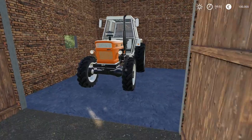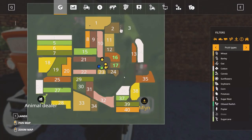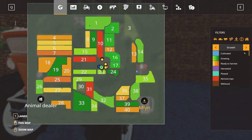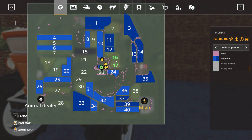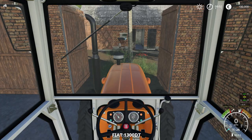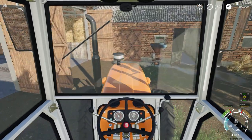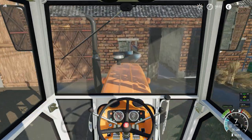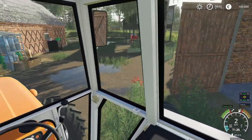So, I would say that first things first, I think we have to fertilize our fields. We have two fields, and this is going to be done quite fast, because this is a small map. So, if we remove this, we can see that our fields have zero fertilizing stage. So, that means, okay, let's go to the first person view. Let's start driving this bad boy.